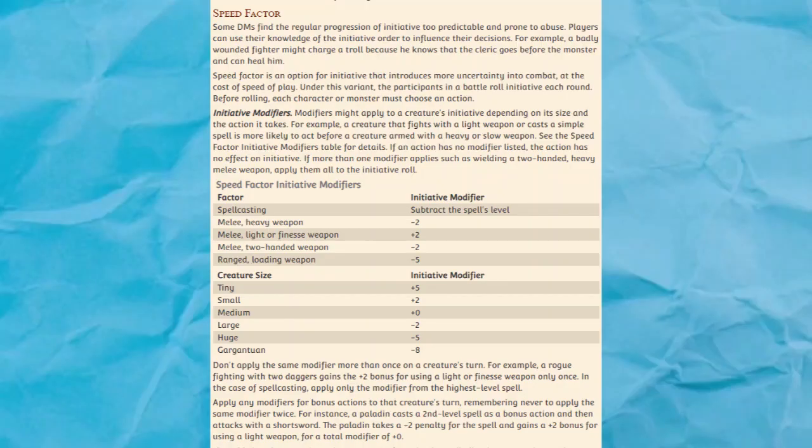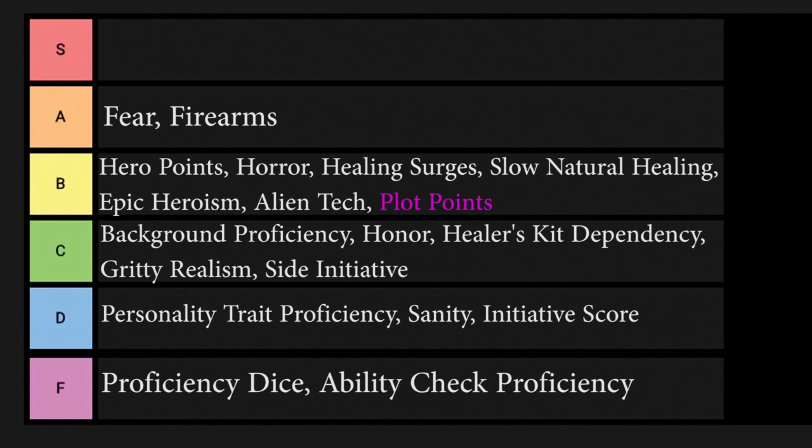The rule for horror is a little different. It's designed for campaigns with Lovecraftian elements, and calls for a charisma save when a character is confronted with alien or deeply unsettling imagery. If they fail the save, they contract some form of short-term or long-term madness. Simple and functional, and I could see myself using it if I wanted to run a game with those kinds of horror elements. But it isn't as universally applicable as the fear rule, so it lands squarely in B tier.